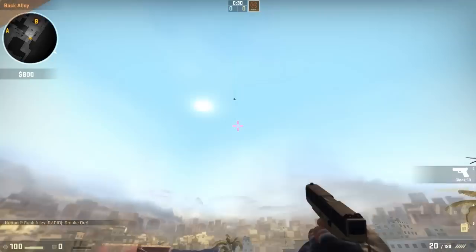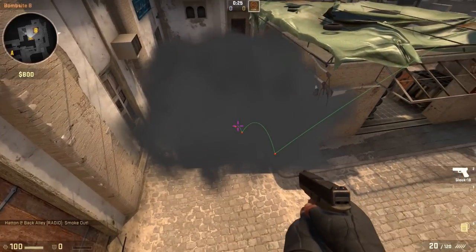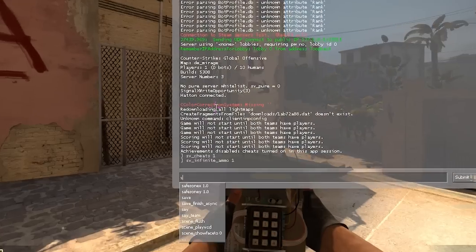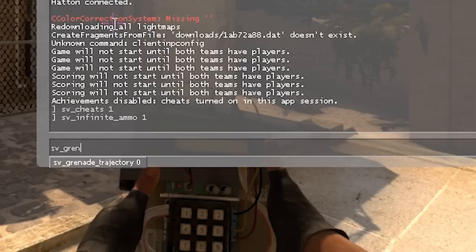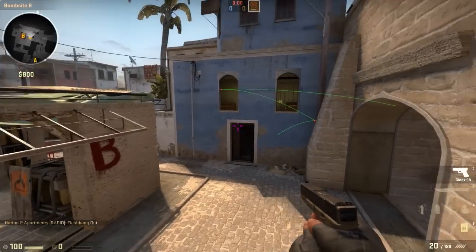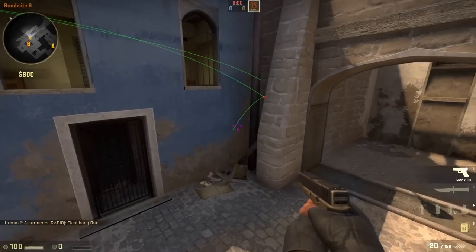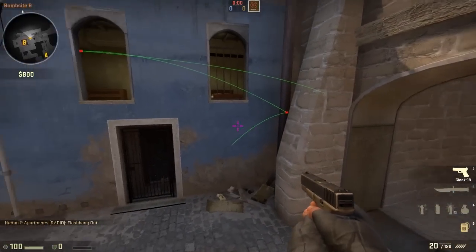A really cool feature has been added to grenades allowing you to see their trajectory. For someone like me who practices new nade spots all the time, this is ridiculously useful. To enable it you need to be on a server with cheats on and type the following command into console: sv_grenade_trajectory 1. It basically tracks the path of where you threw the grenade and shows any hit impacts with red markers. This is particularly helpful to see whether your flashes are accidentally hitting any walls, giving your opponent a chance to dodge the flash using sound.